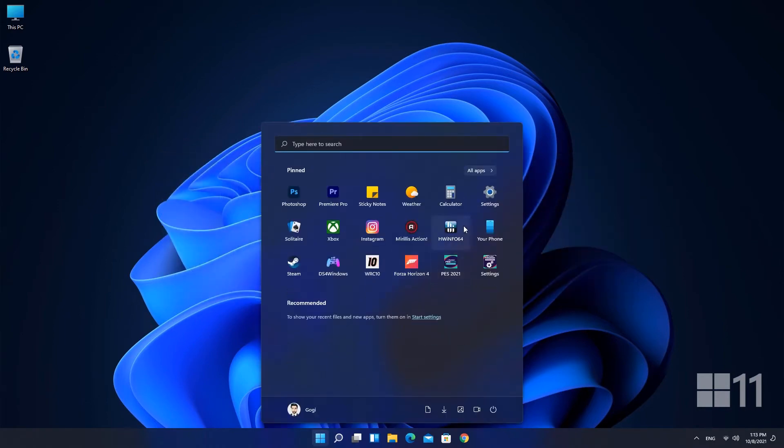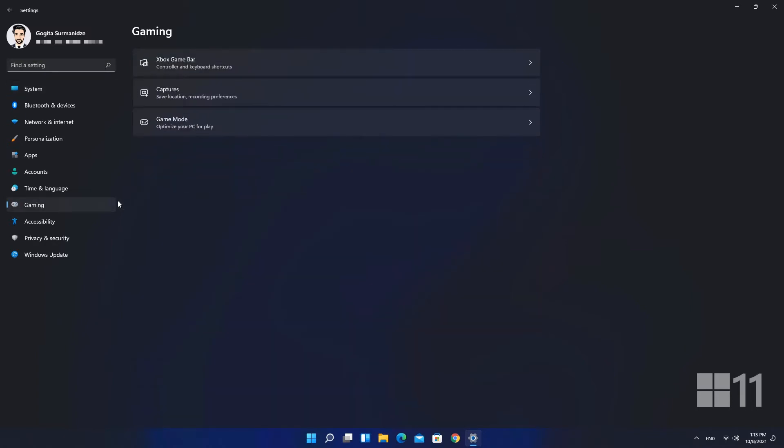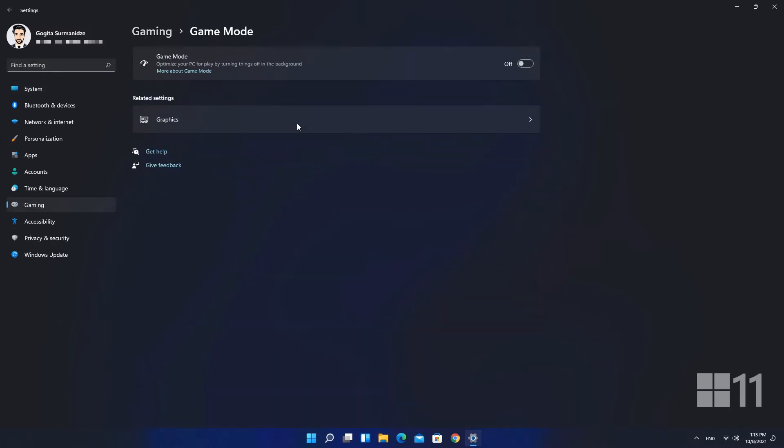First, open Windows Settings. Click Gaming in the sidebar, then select Game Mode. Click the switch beside Game Mode to turn it on.